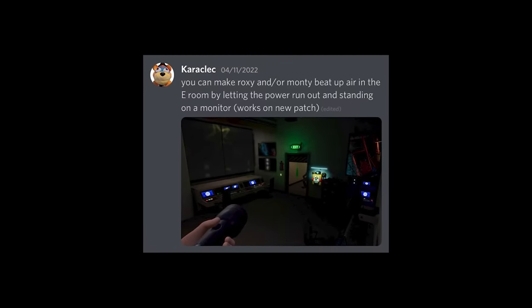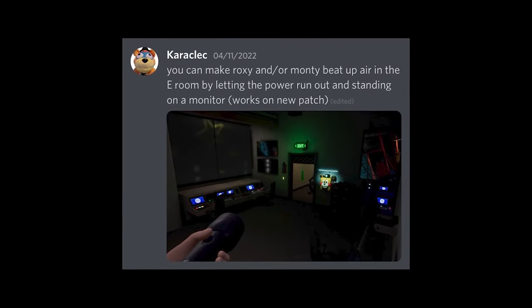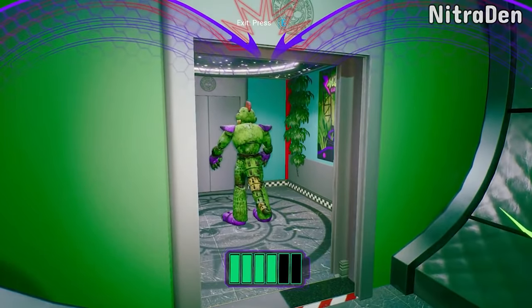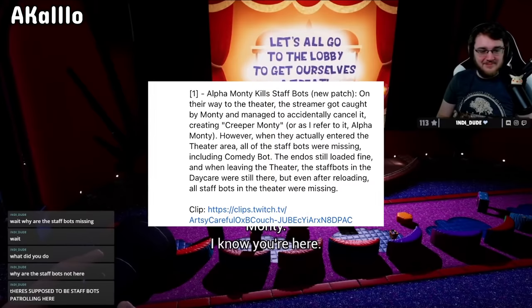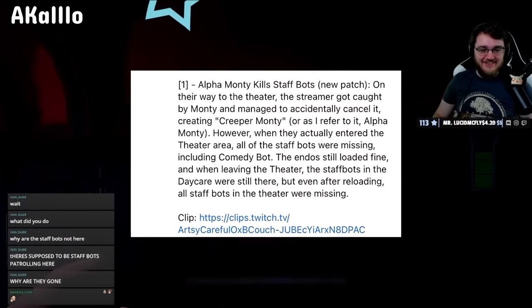You can make Roxy and/or Monty beat up air in the E room by letting the power run out and standing on a monitor. On their way to the theater, a streamer got caught by Monty and managed to accidentally cancel it, creating Creeper Monty — however, when they actually entered the theater area, all of the staff bots were missing.